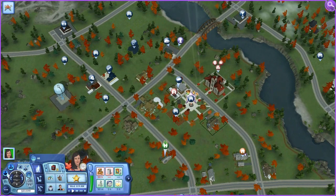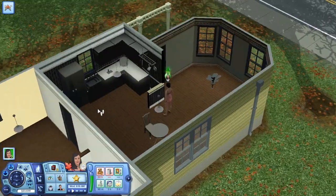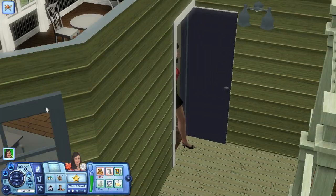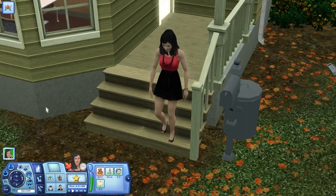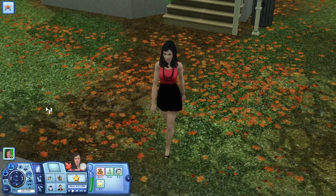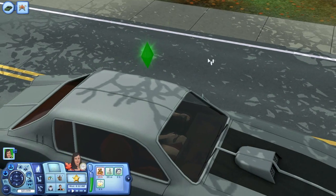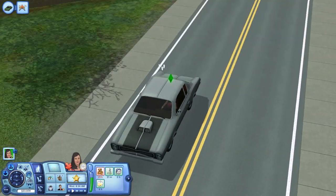I'm going to go to the autumn festival because I've only been to the summer festival. She's going to change into her everyday wear. I'd love to give her a new look, but once you turn your Sim into a vampire, werewolf, fairy, or witch, you can't change them. I'm going to pay the bills — 131 Simoleons — and she's going to hop in her Mustang and drive into town.